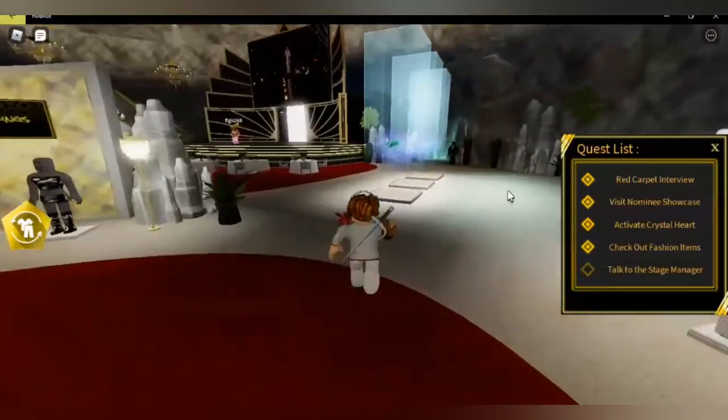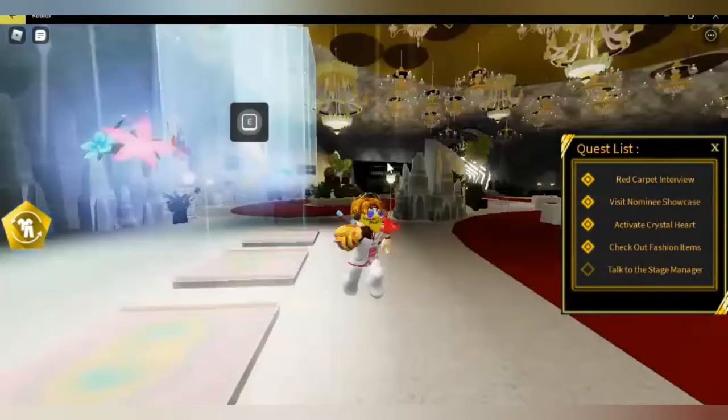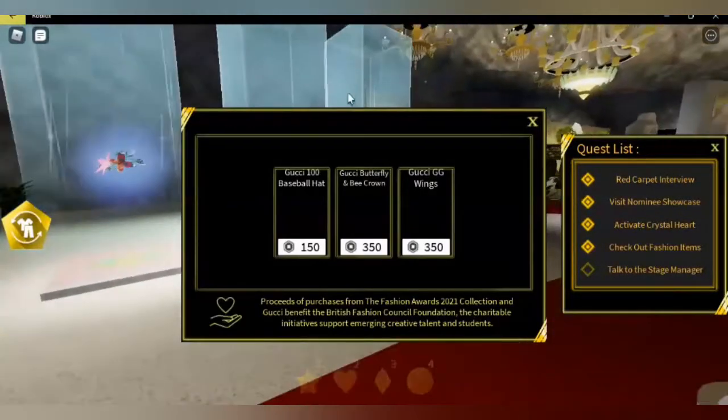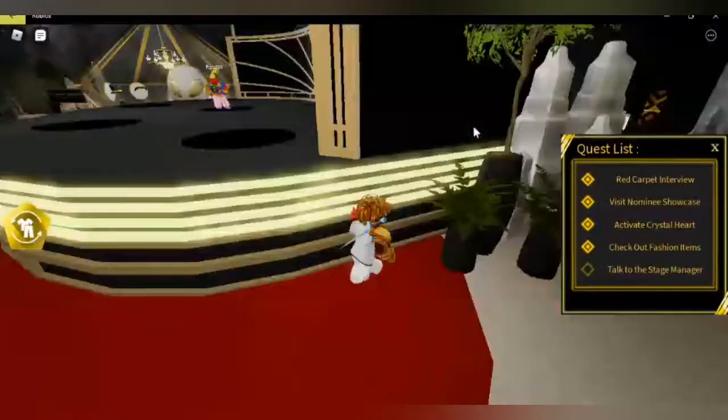Check out fashion items — that's also done. You just go to that girl and talk to her, go to that item, press E, look at it, and that's it. Next, talk to the stage manager.